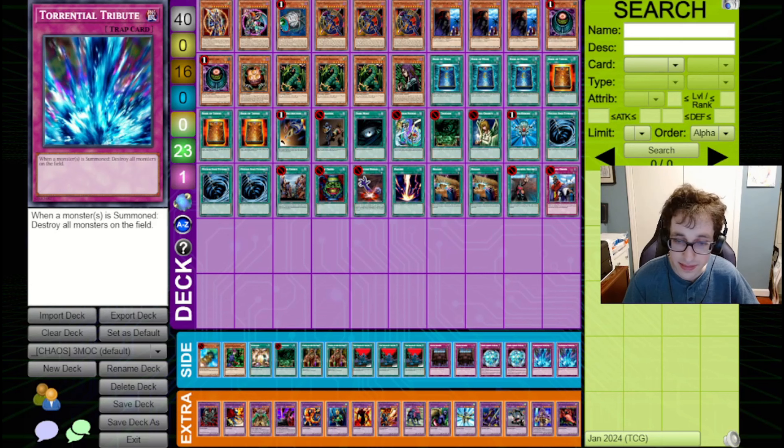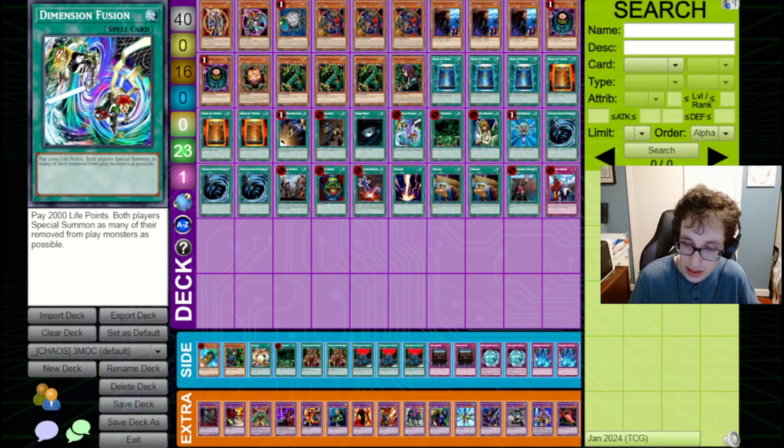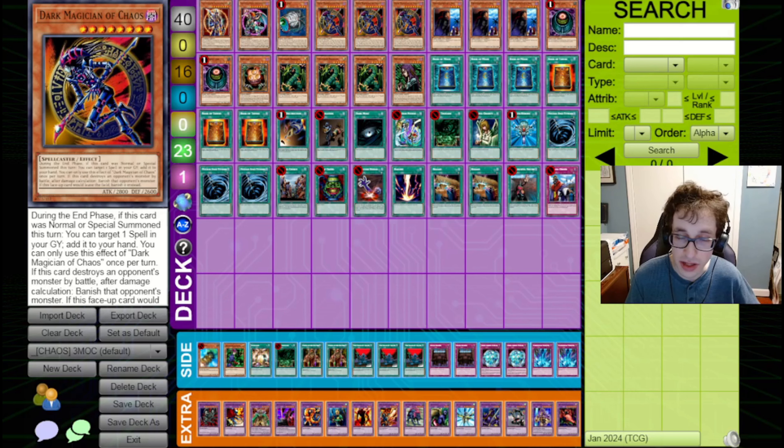The last trap in the side deck is Torrential Tribute. I like bringing that in when I go second — sometimes opponents overcommit and you just blast their monsters. It's a quick way to stem the bleeding. They set up their board, you set TT, and then boof, set them back a few turns. It can potentially also set up your DMOC in the Banished Zone for Dimension Fusion. I was testing Mirror Force versus TT, but I kind of like TT because it deals with Breaker very easily. I noticed there's no Call of the Haunted in the side or main — you'd think it could bring back Dark Master of Chaos and be pretty good. Did you test it? Yeah, I've tested it. It's a little awkward sometimes — missing the timing is a possibility with DMOC. It's also a little slow and adds more bricks to the deck.